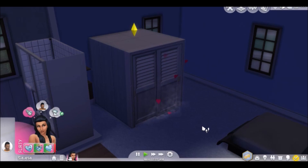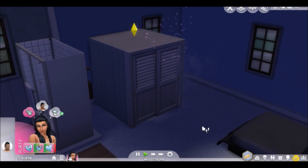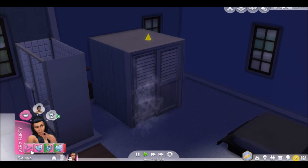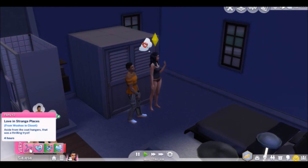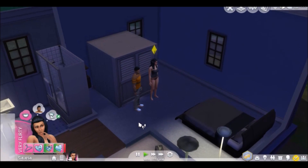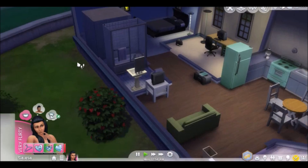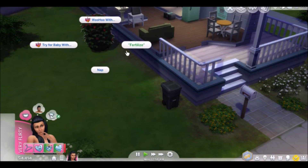She's going to get a moodlet from that as well. She has a moodlet: love in strange places from woohoo in a closet — aside from the coat hangers, that was a thrilling tryst. They both really need to calm down. And now the bush — they can woohoo, try for a baby, nap in the bush, and fertilize. Fertilize means that they can go to the bathroom.